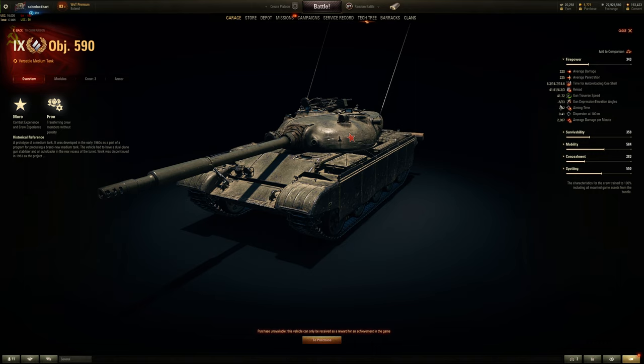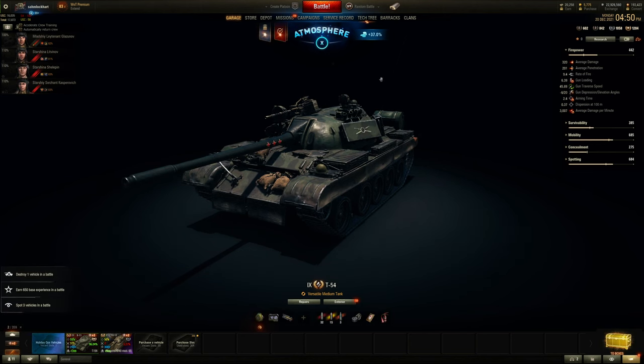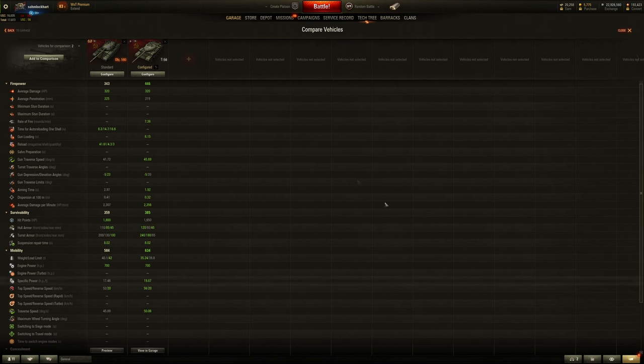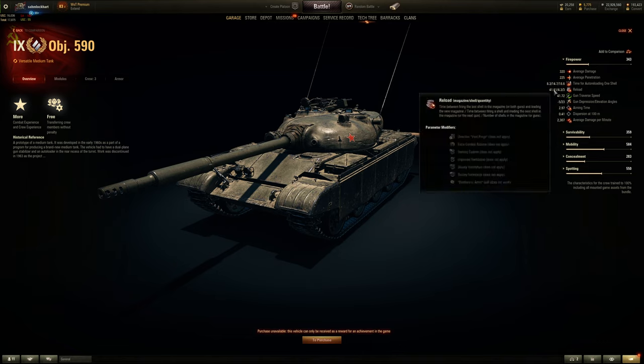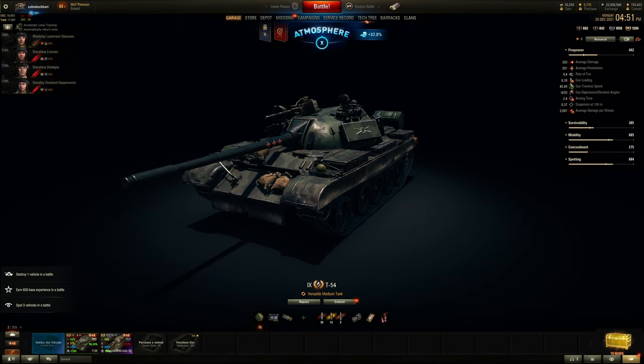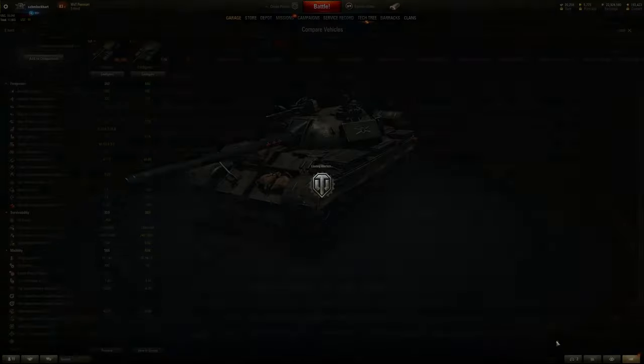It has 5 degrees of gun depression and 23 degrees elevation. Elevation is good, but gun depression is average — the T-54 got buffed to 6 degrees now. Average turret traverse. It takes about 42 seconds to reload three rounds into the clip, with 4.3 seconds between each shot. So you cannot just jam out three rounds in like 3-4 seconds. This is a long inter-shell reload time — almost the same as the full reload time of a T-54, which is about 6.4 seconds. So it's not that quick — disappointingly.